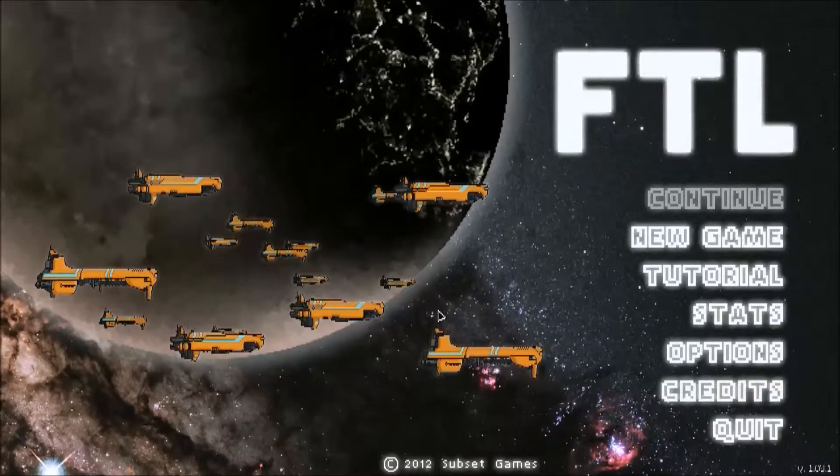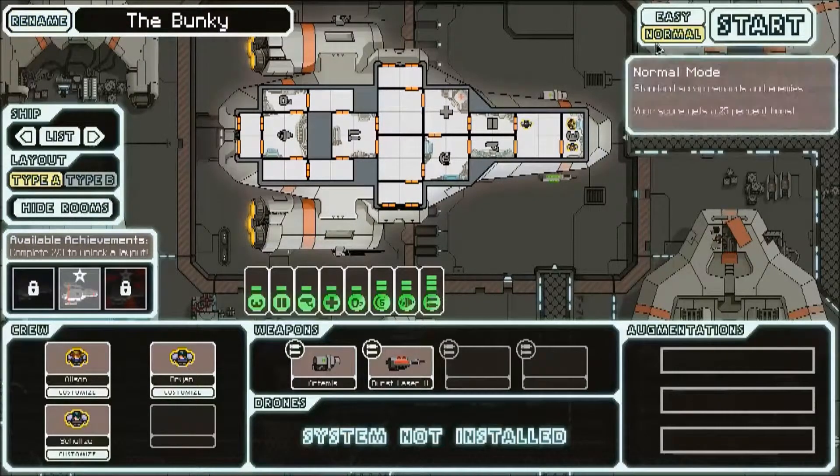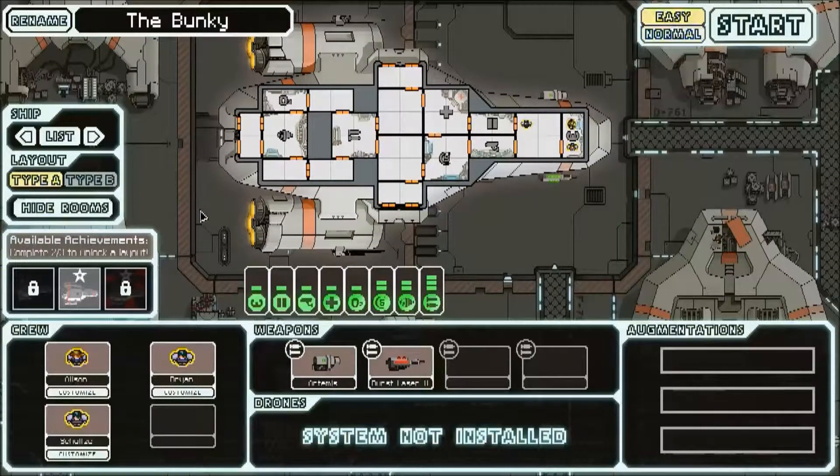Hello and welcome back to some more Faster Than Light playthrough. Given how badly we failed last time, I thought I'd have another go. I'm going to name the ship the same because it's the best ship — named the Bunky. It's from my childhood. We're going to stick with Easy because clearly last time didn't go well, so we'll stick with that.